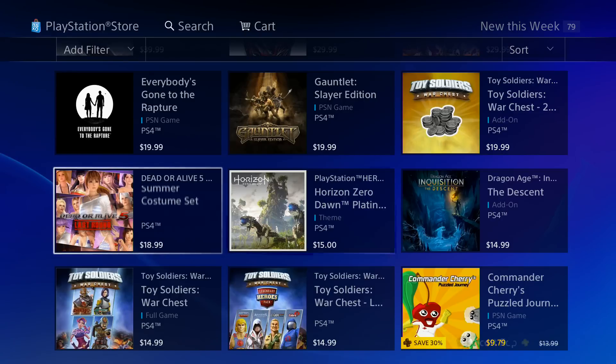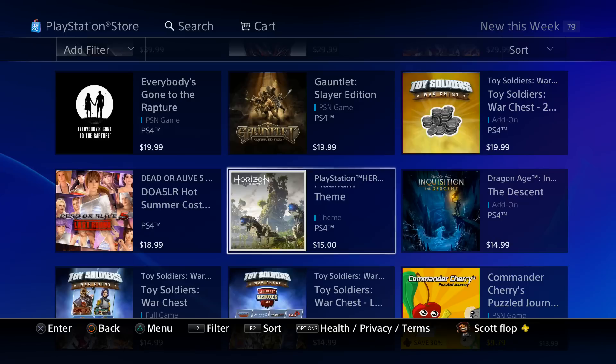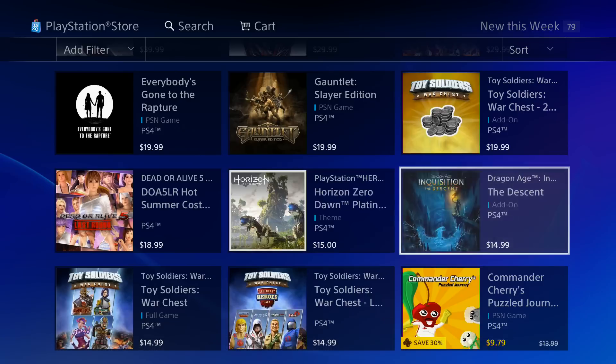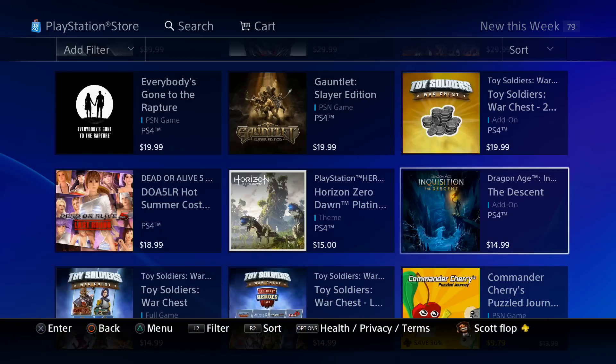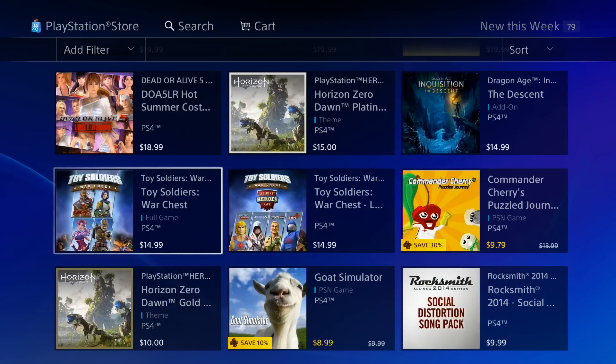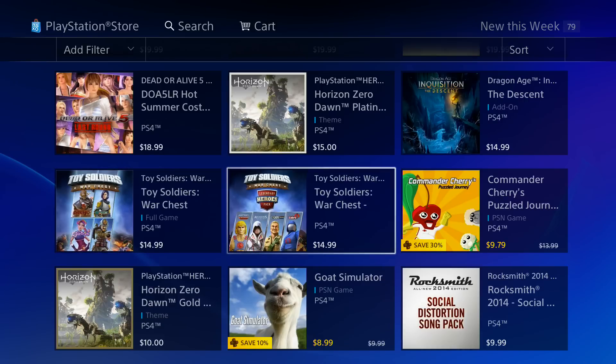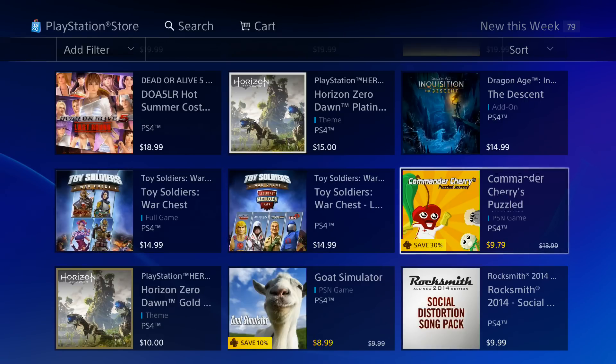We got Dead or Alive 5 Last Round for $18.99. We got a Horizon Zero Dawn platinum theme for $15 — we'll have to check that out and see why that theme costs $15. We got Dragon Age Inquisition: The Descent for $14.99, which is a pretty sweet deal. And a couple more Toy Soldiers add-ons here.